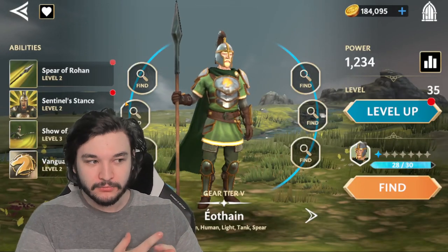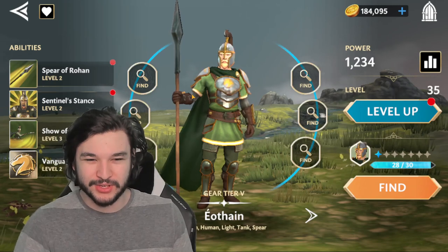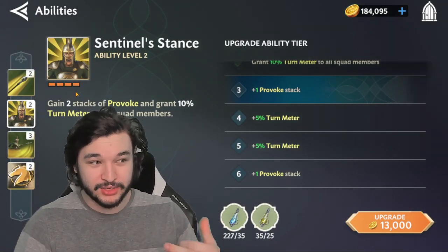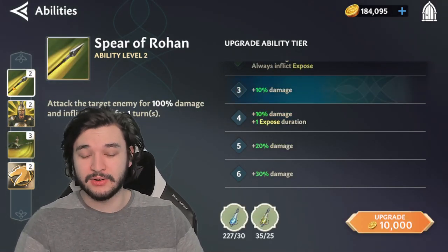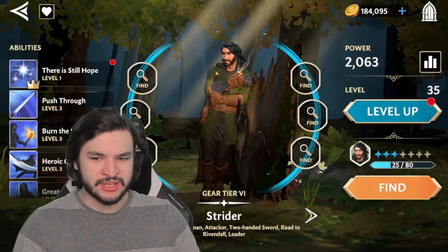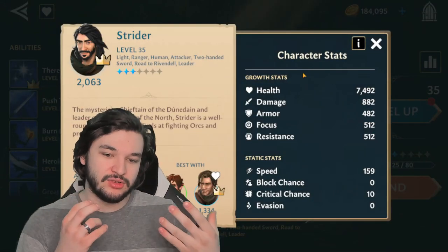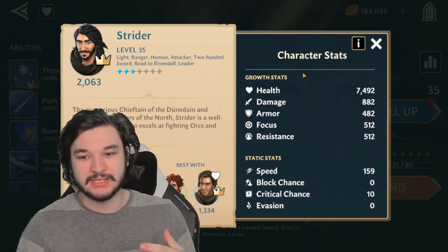The goal should be to reach the next gear tier, not just randomly assign gear pieces. Tanks get great value from their stats — armor, resistance, and HP — allowing them to survive longer, which helps a lot with auto-battling for three stars. It also lets you use their provoke or taunt abilities without dying immediately. For DPS, upgrading increases their damage output while also raising their armor and HP, helping them stay alive longer.